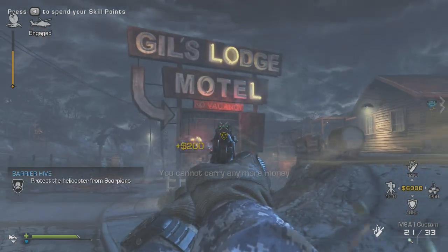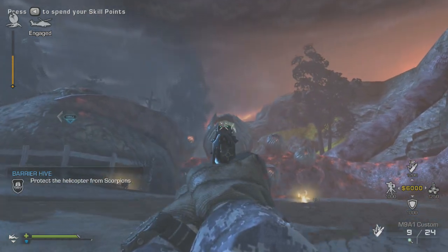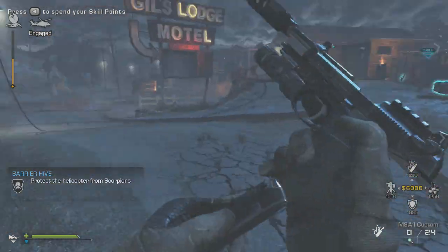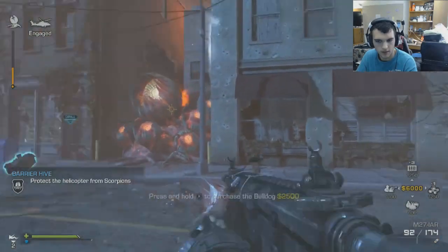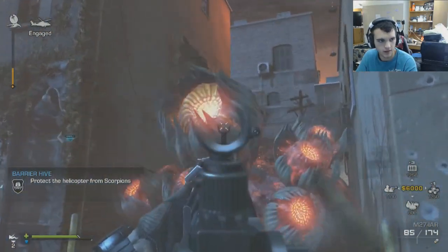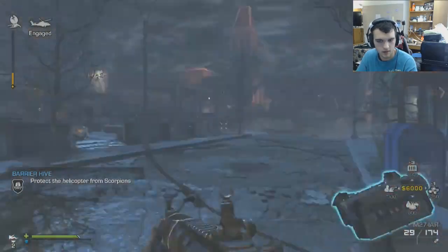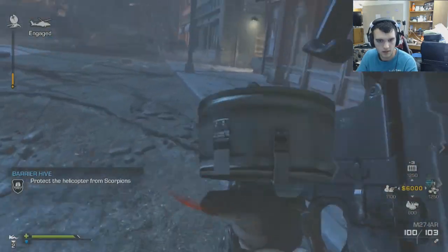I'm going to show you a second clip right here showing that you can actually do more damage to it just by shooting at it over and over and it will just slowly go down in health. It does have a lot of health so you will waste a lot of ammo doing this, but if you have $6,000 and you have some ammo to waste and nothing's really threatening you, you can just blow it down — completely spray all of your ammo at it and you will be good to go.